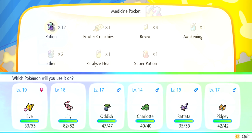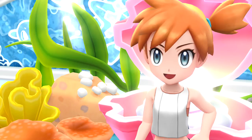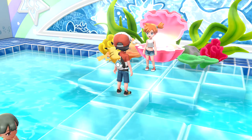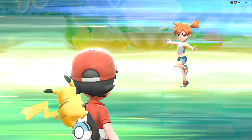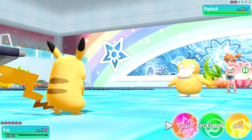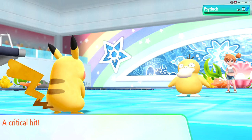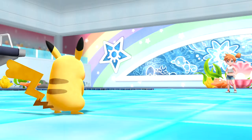We challenge Gym Leader Misty! She sends out Psyduck first - we caught one last episode, so it's cool to see. We go ahead and immediately hit it with Zippy Zap. Boom! It's super effective, critical hit - the opposing Psyduck faints! We get 114 experience and Eve grows to level 20 - the first big 2-0! Wowee.